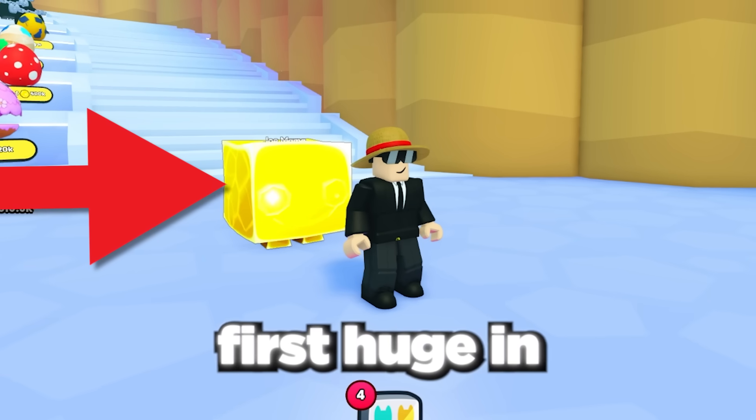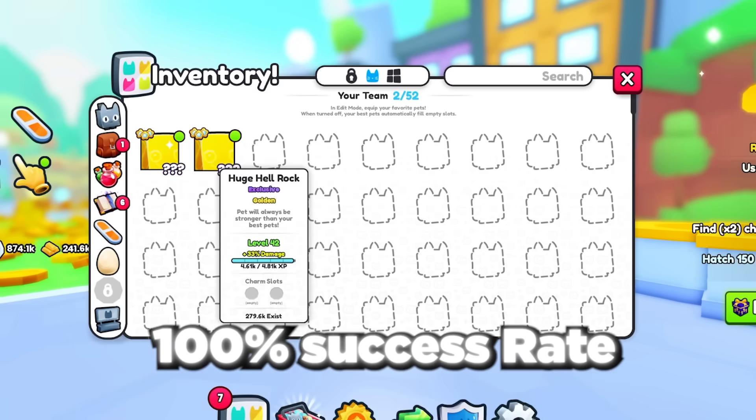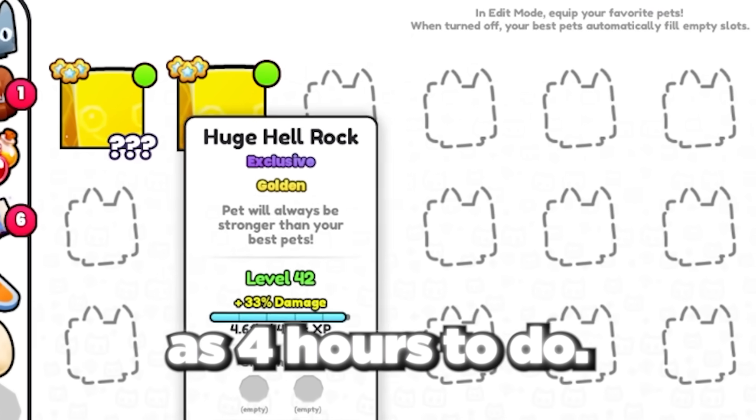Today I'm going to show you exactly how to get your first huge pet in Pet Simulator 99. The methods in this video have a 100% success rate and take as little as 4 hours to do.